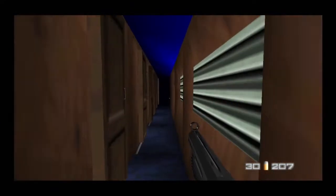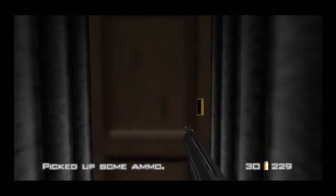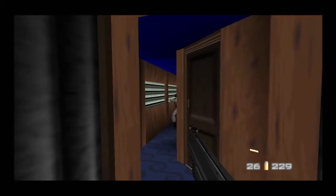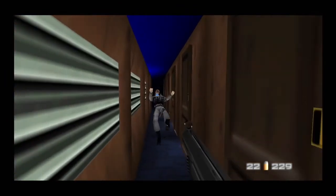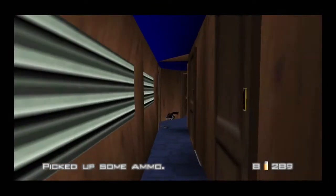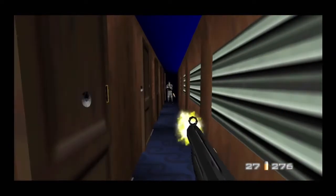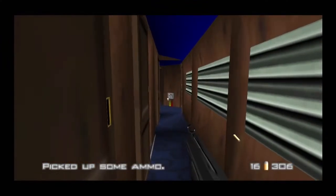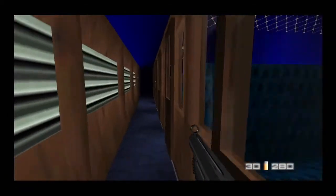Enemies are probably going to spawn from over here. On this train right here, there's the control panel. I'm going to make sure I take care of all the guys over here first, then I'll turn around and go back to that. Because I don't want to be doing that and have somebody shoot me. All right, so we're good.